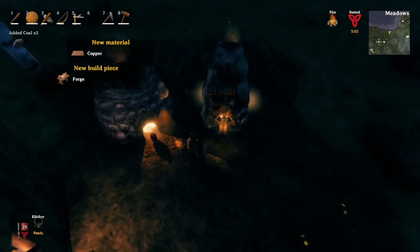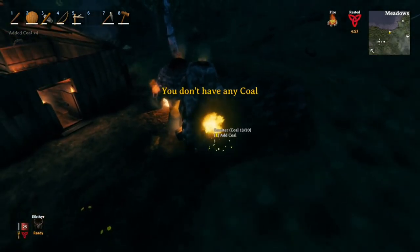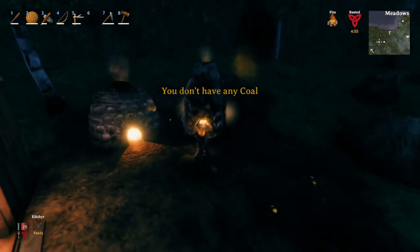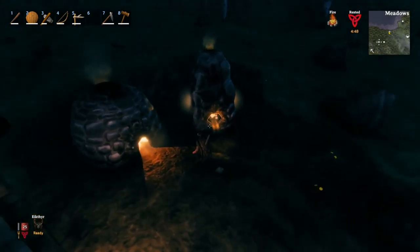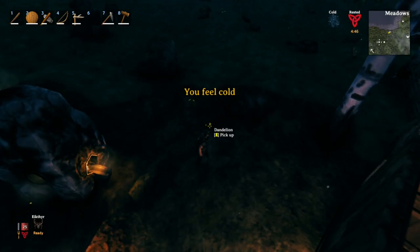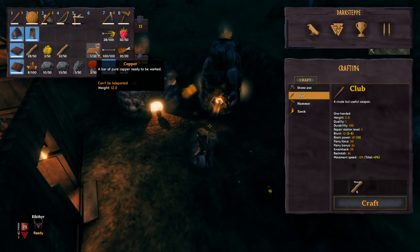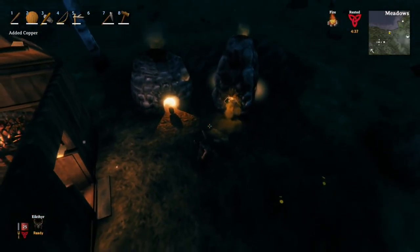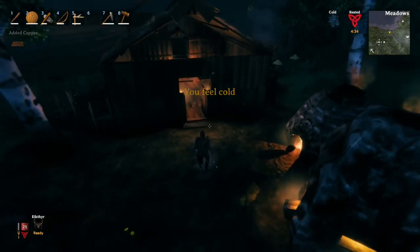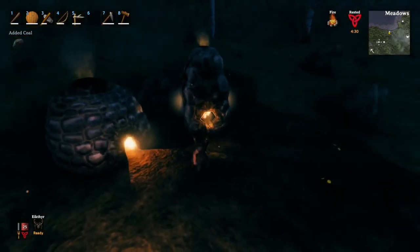That leads to something I forgot to mention: the lore in this game is that your character actually knows every single thing you can build, but you forgot it. The way to remember is by picking up the item. So if something requires copper, as soon as you pick up your first copper, it's going to unlock everything built with just copper or any other item you already have. That's about all you need to know for smelting right now.